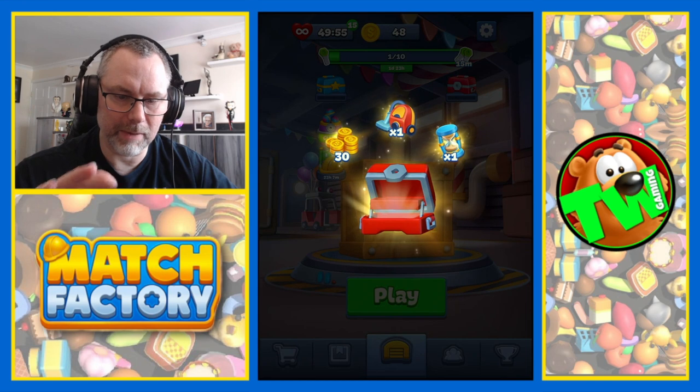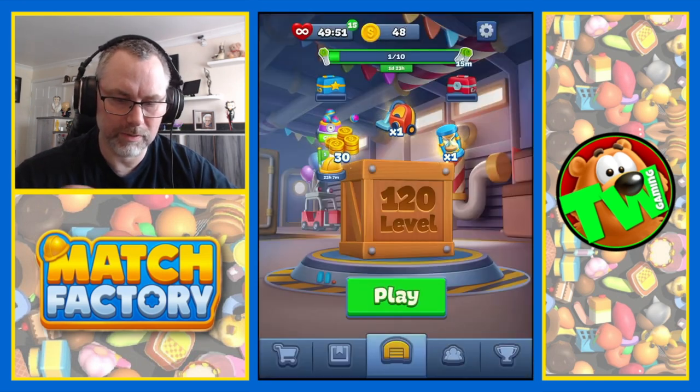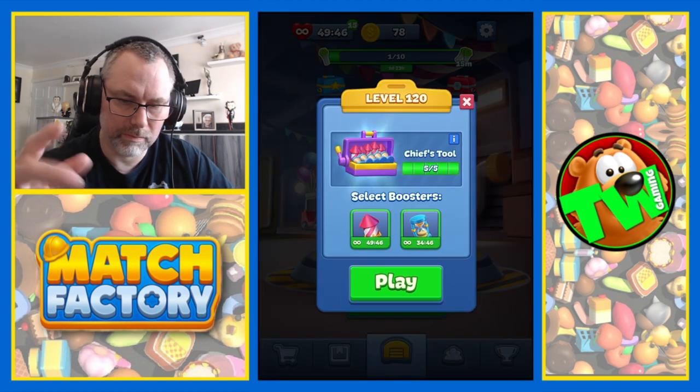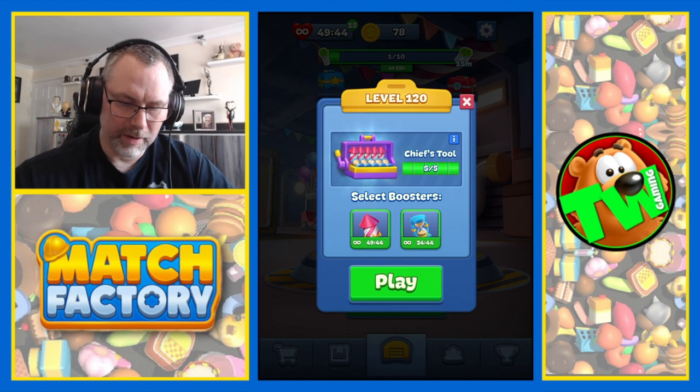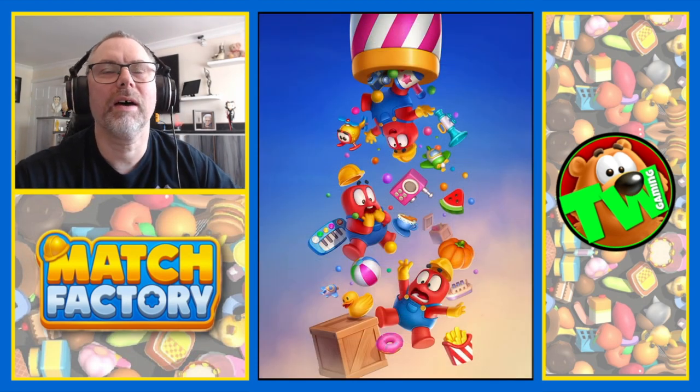So we get a star chest and a level chest. On this one we got 30 coins, a hoover, and some time. We now move on to level 120.